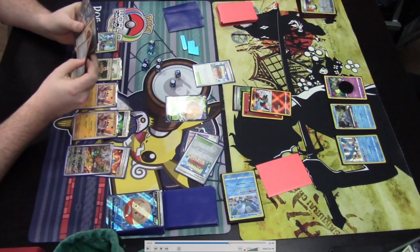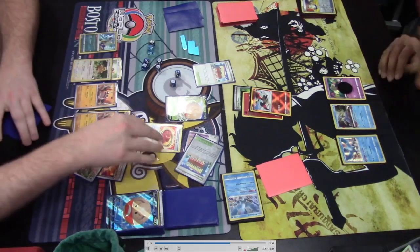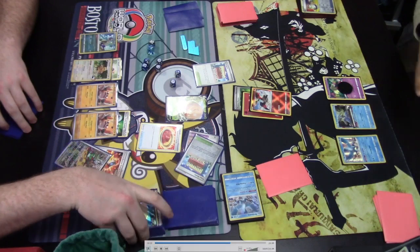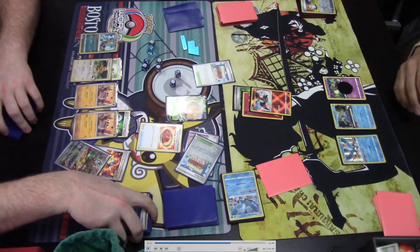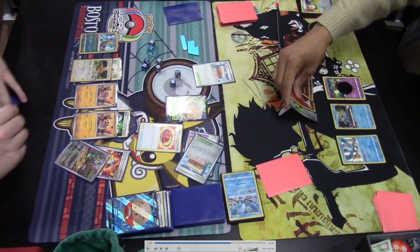Town Store is activated to search for a tool card — it's worth noting that opponents can also use your stadium, so you want it to benefit you equal to or more than your opponent. Bravery Charm is found off Town Store, most likely going onto the active Radiant Charizard, giving it 210 HP. Hisuian Electrode V moves into the active spot. Hisuian Radiant Sneasler comes into play with its Poison Peak ability — during Pokemon Checkup, put two more damage counters on your opponent's poisoned Pokemon. Spicy Season Curry is played to burn the active Hisuian Electrode V.